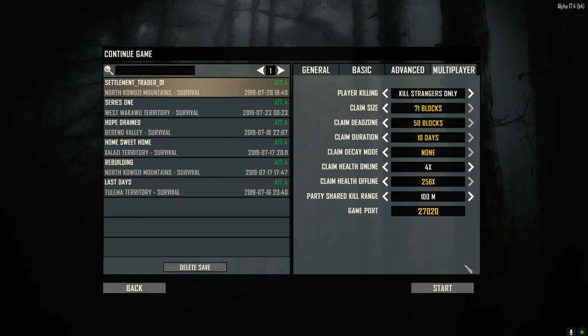Let's have a quick look at the settings. It's pretty much the standard thing I play in. Claim duration is set to 10 days, so if I'm offline for 10 days my block won't break. The claim size is 71 blocks — the maximum size — and the reason I do it this way is because I don't want spawning anywhere within 71 blocks of me, since we're going to be setting up a survivor camp. I want to make sure everything within that camp area won't have any zombie spawns. Claim dead zone is 50 blocks — that's just the space between claims if there were other players.